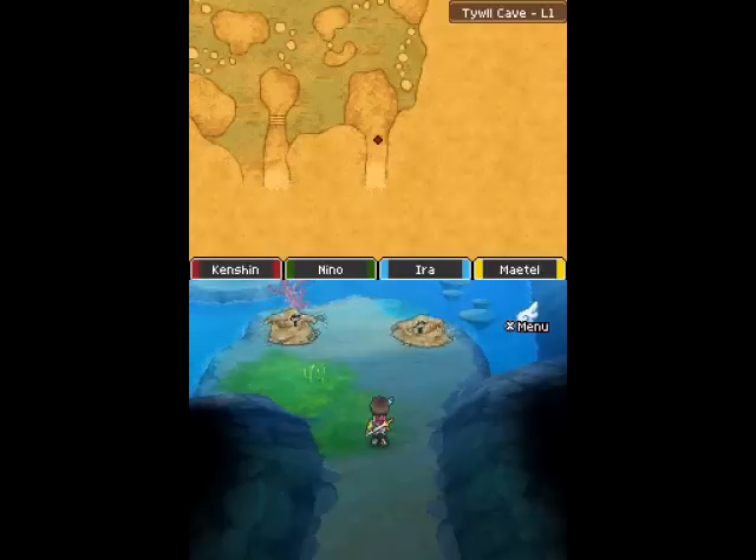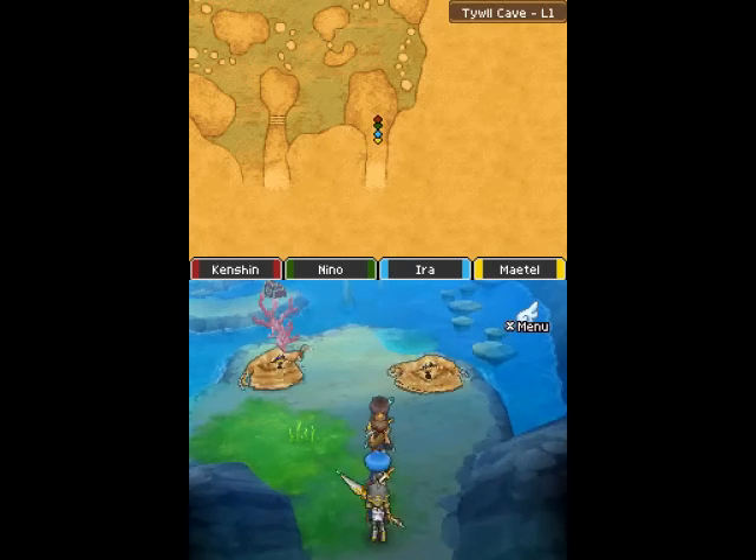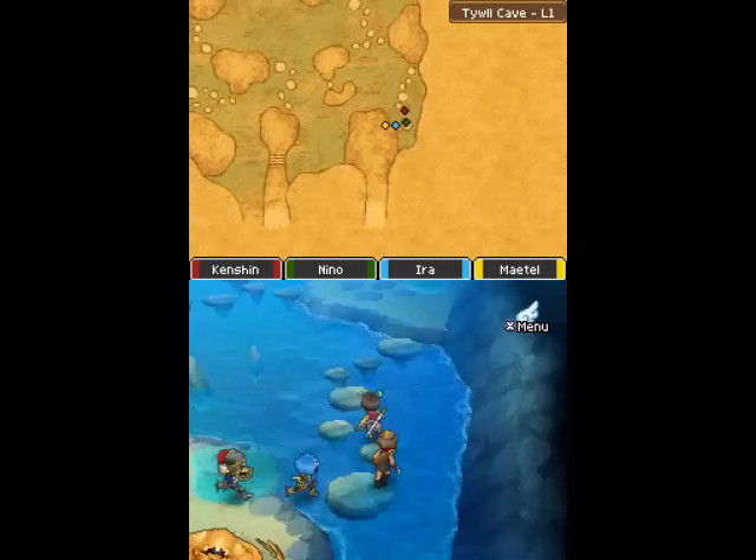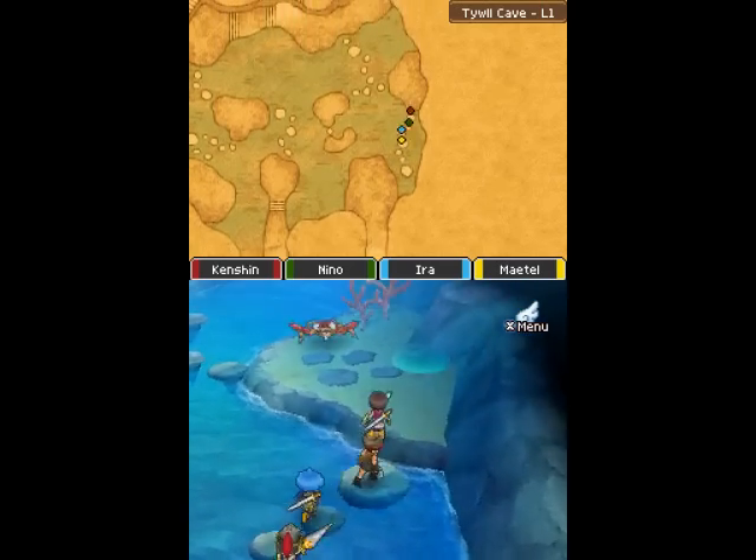Hello, welcome back. This is Kenshin1913 and we are Let's Play Dragon Quest 9. In the last episode, we found out Jonah went missing in the Twill Cave with the mayor, so here we are.